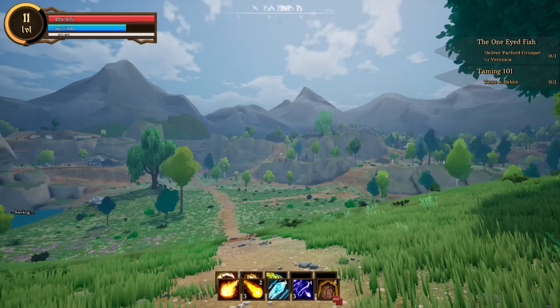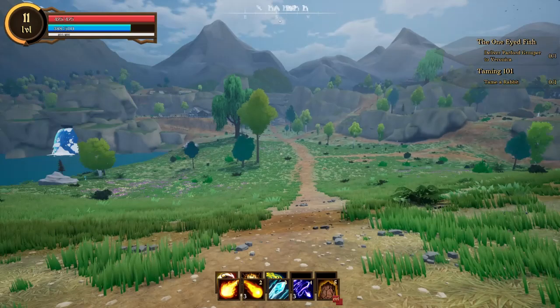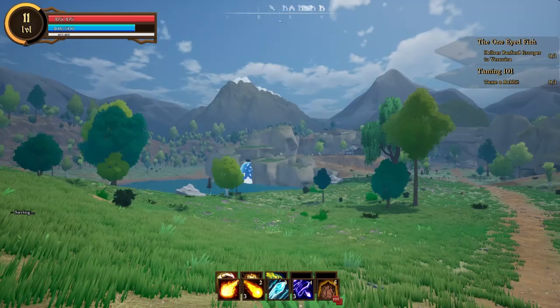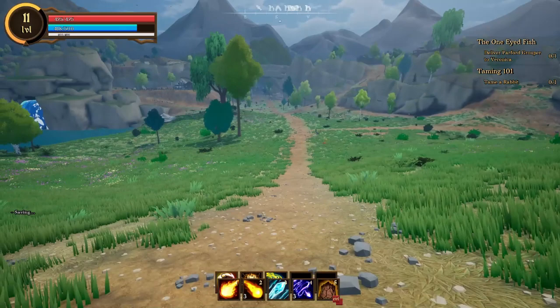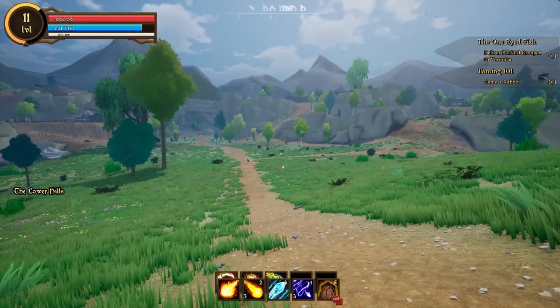I haven't explored the entirety of this point of interest — there are bandit camps and a bunch of other stuff further back. What we're gonna focus on right now is this area called the Lower Hills. There's also a lake area which is really good, and a cave I'll show you. As you can see, there are a lot of trees to harvest. You'll need to come back a few times to unlock harvesting birch trees, but you do that just by getting the number of trees you need.